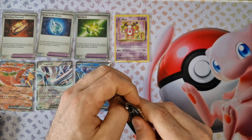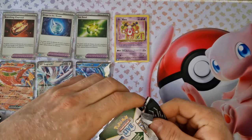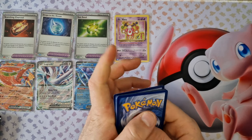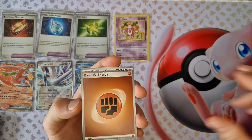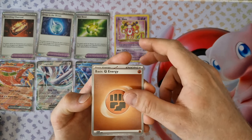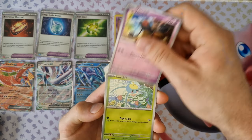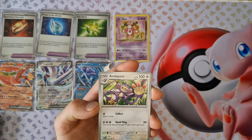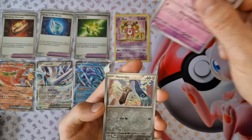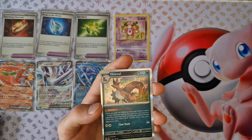Now we can start the Paradox Rift boosters. I forgot how many cards are here — I will be surprised. We have Snorlax Doll, okay, Tintacont, Honig, that's cool, Vascar holo, and Tivul.